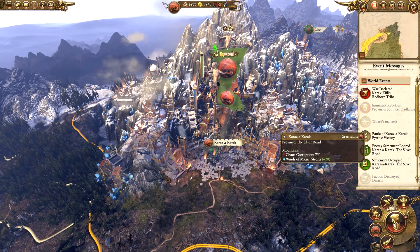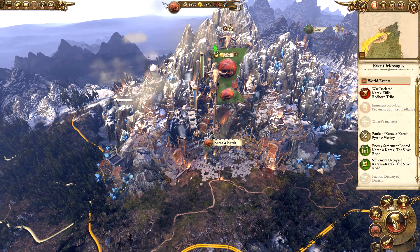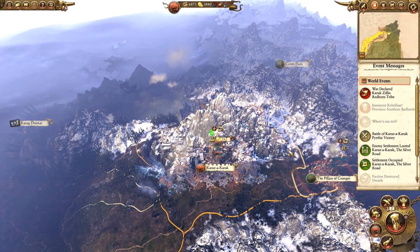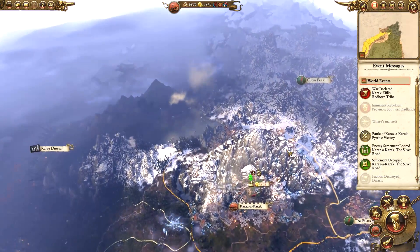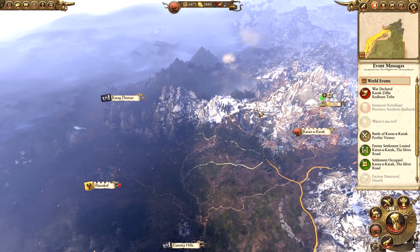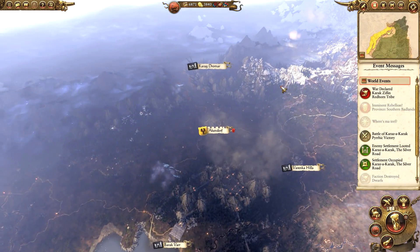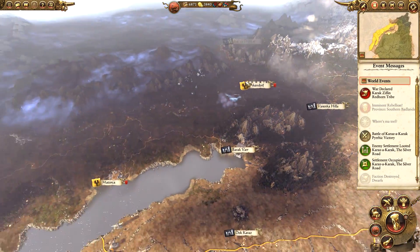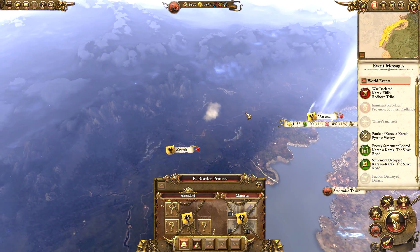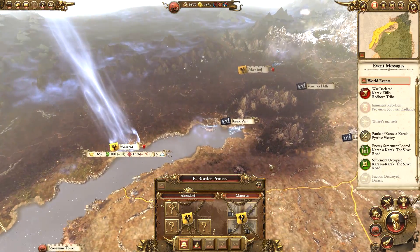Hello guys and welcome to episode 11 of my Total War Warhammer playthrough, playing as the Greenskins on very hard difficulty. In the last episode we took over Karaz-a-Karak from the dwarves and destroyed them utterly, so they are no longer around. Now we need to reclaim all of the dwarf holds. We'll be bumping into Chaos at some point, and we're probably going to have to go through the Border Princes, else they might attack us in the back.